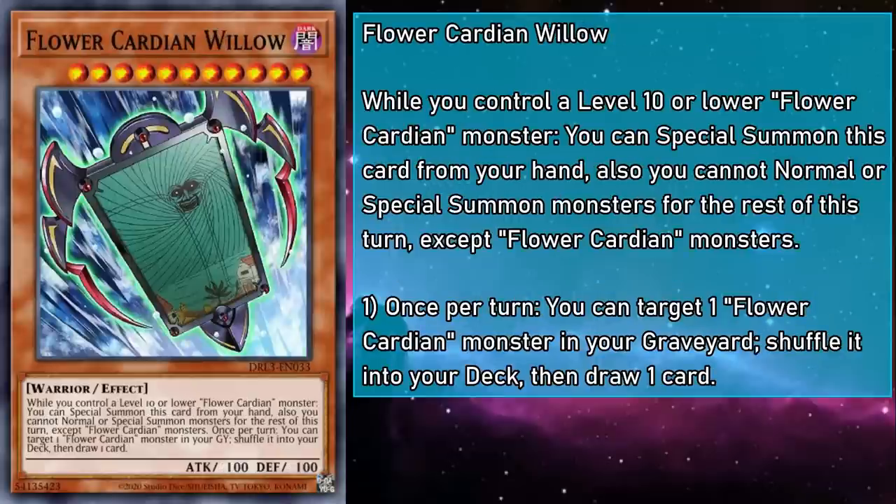Flower Cardian Willow is a level 11 monster with 100 attack and defense, and while you control a level 10 or lower Flower Cardian, you can Special Summon this card from your hand — though you can't Normal or Special Summon monsters for the rest of the turn except Flower Cardians. Once per turn, you can target a Flower Cardian monster in your grave, shuffle it into your deck, then draw a card. This gets you a free monster on board and a draw that can't whiff — you'll just need to have a Cardian monster in grave, which you'll more than likely have with all the tributing. This also shuffles your Cardians back into the deck so you have a better chance of not whiffing your draw.